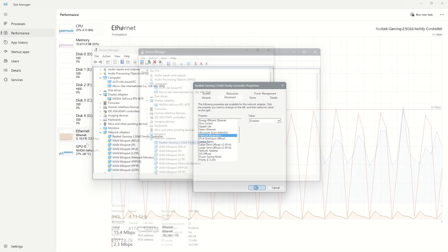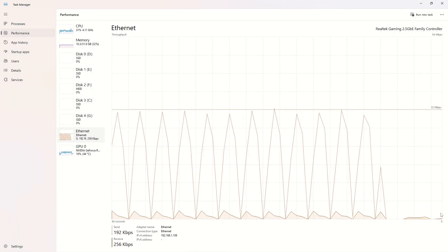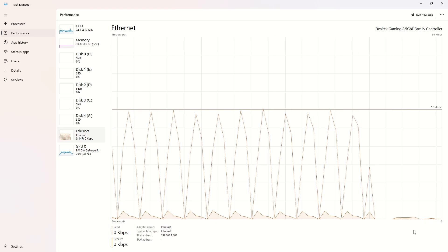Close SteamVR, reopen it, and the Ethernet spike should be resolved, along with the stuttering issue. Thank you.